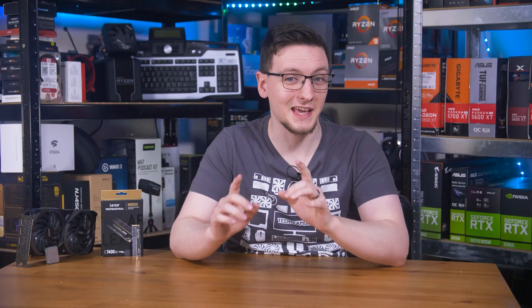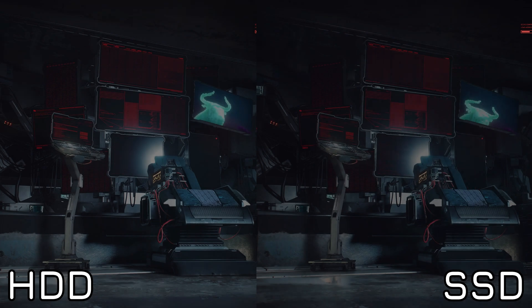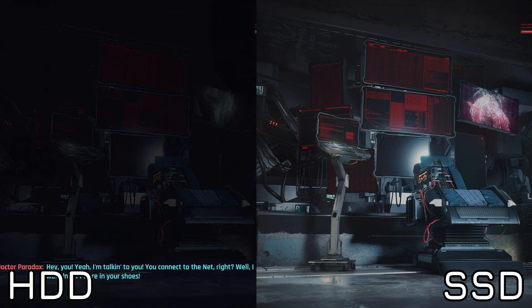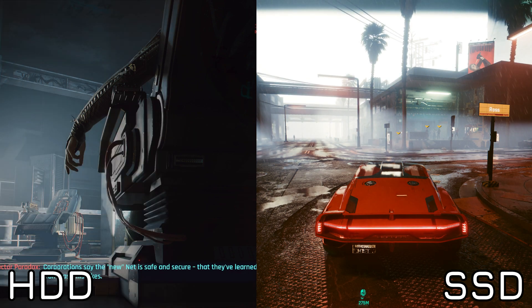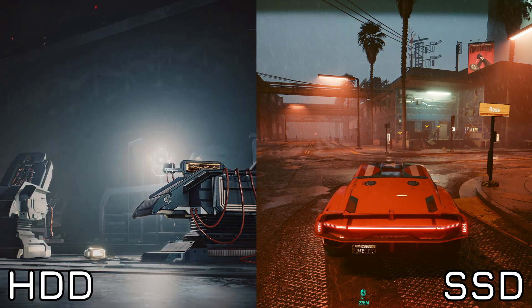Other load times can just be generally slow because it's a large game and your storage device isn't all that fast. Loading Cyberpunk 2077 from a SATA hard drive is going to take something like 30 seconds, but on the Lexar NM800 PCIe Gen 4x4 drive, it's more like 8 seconds. That is a considerable improvement and can go a long way to making an open-world game much more playable and enjoyable.